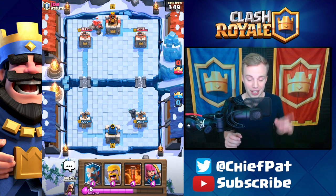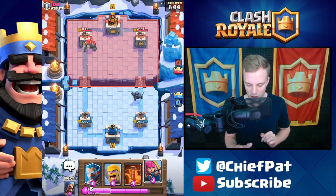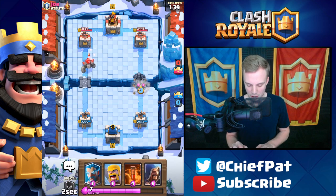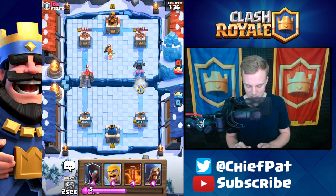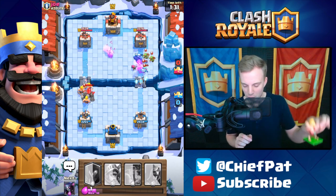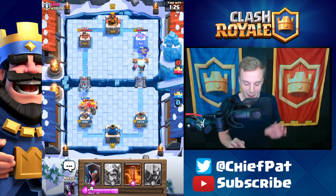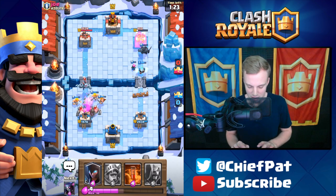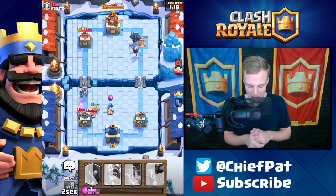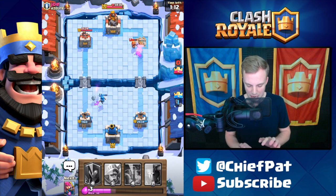As the Golem goes down the left-hand lane, I'm finally going to have an opportunity to use these Barbarians. The P.E.K.K.A. has gone in and is going to cross the bridge — perfect time to play our Archers. I've got the Ice Wizard as well. Barbarians have entered the battlefield. Meanwhile the P.E.K.K.A. and Archers on the other side are doing work. P.E.K.K.A. still has a little HP — look at it lock onto the tower. P.E.K.K.A. proving to be the best card inside of these figurines. That's going to be tower number one going down in our favor.